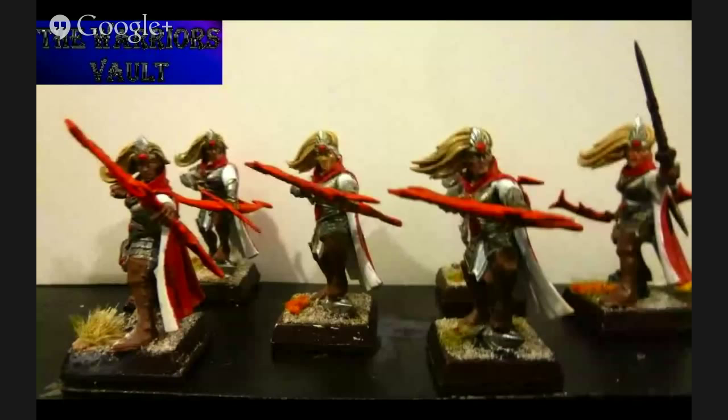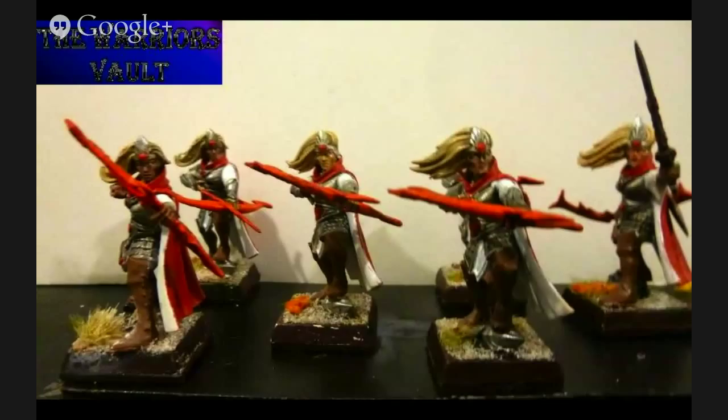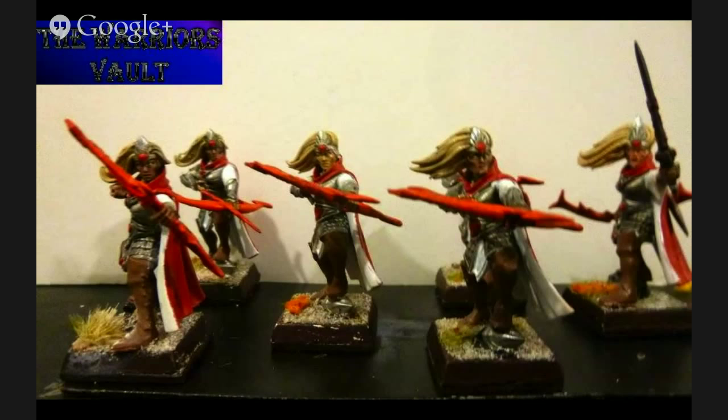This is our third submission — from the Warrior's Vault. He's an awesome YouTube battle reporter; I think he just put up game four from Brawlers. Here are his Sisters, I'm assuming. They look different without the blue bows. I really like his base work — the little tufts of grass. He's got a variety of colors: a dead grass, a green grass, and some orangey fluff.